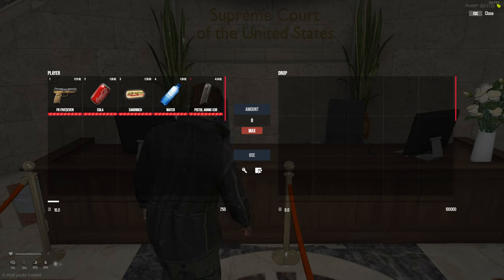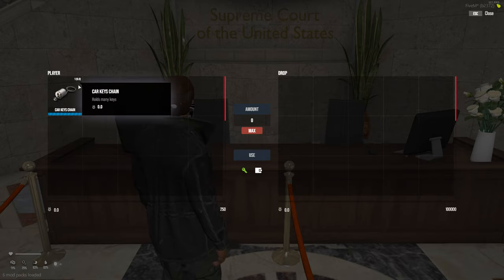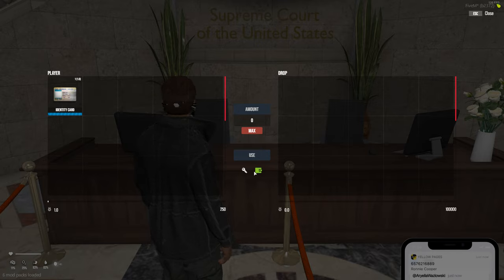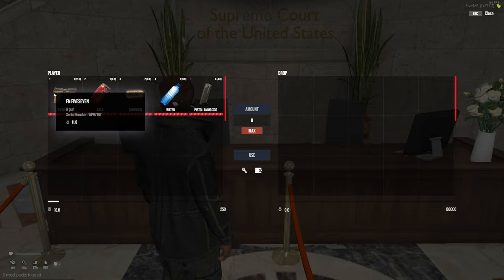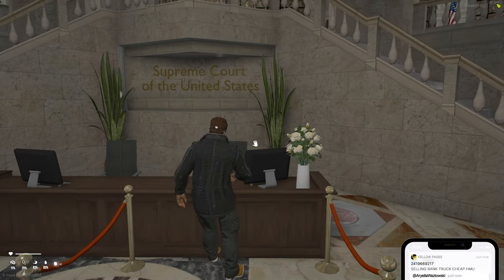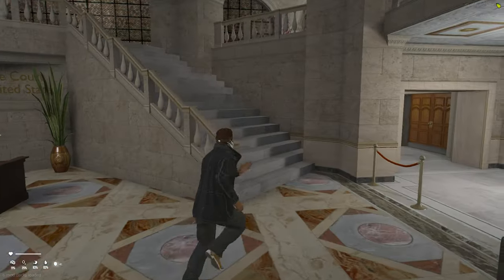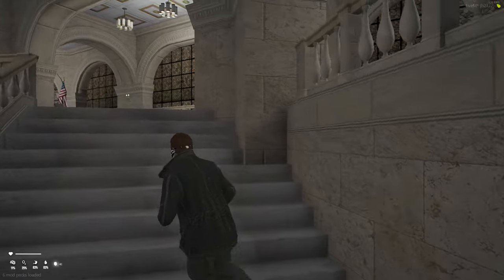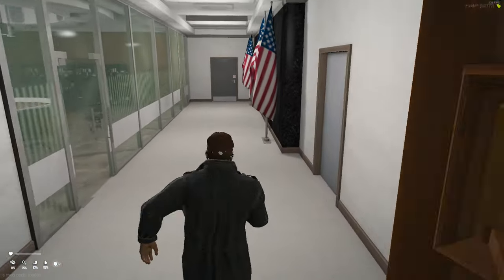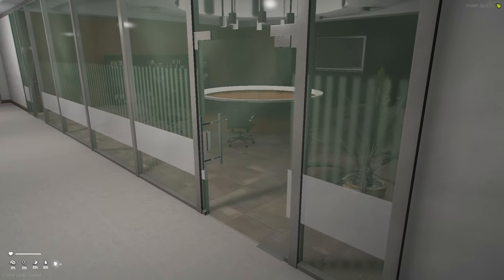There are actually separate inventory tabs — so you have keys, which I believe was the physical bike key we got, and then we also have our identity card. We can switch between those two things, which is kind of interesting. Then we can go back to our main inventory by clicking off of them. I don't think any of these weapons actually work because they're all expired. This desk seems to just be for buying an ID again. It's a little weird getting out of those menus. Let's check out the rest of the courthouse.